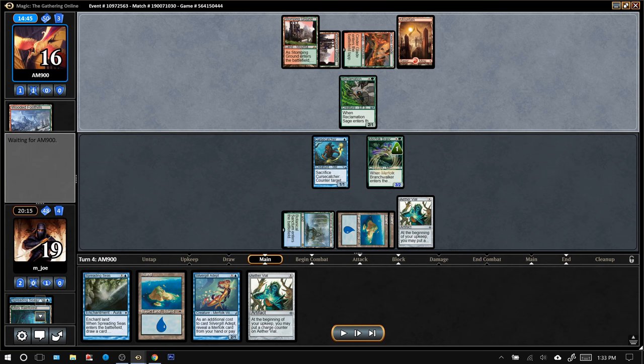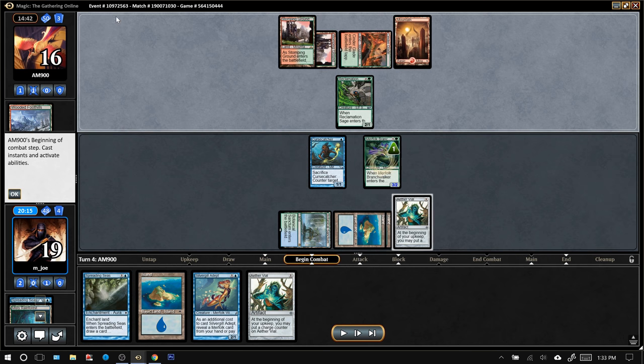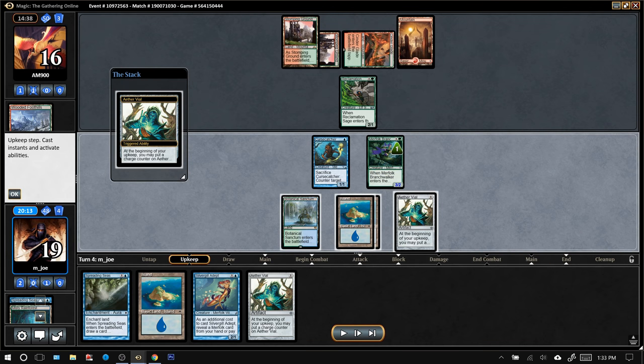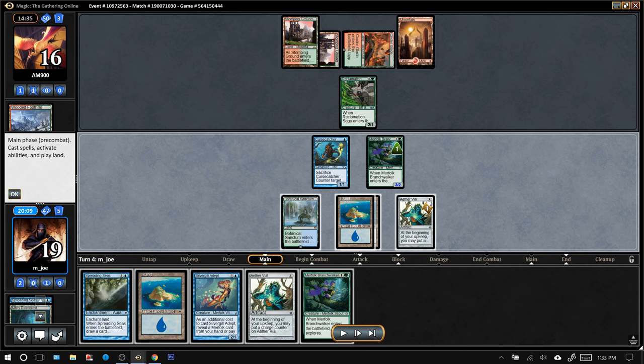I'll just play an Aether Vial here and pass. Shuffling away the Dispel was not the end of the world because I was going to tap out to get that Aether Vial out anyway — the Dispel was going to be on top so I couldn't have left mana up to use it this turn. Next turn I've got two two-drops which would be nice to play, and I'm going to tap out again, so not the optimal time for Dispel. Just a Cinder Glade tapped and a suspended Search for Tomorrow. Opponent is not attacking with their Rix Maadi Reveler. Passing with two mana up, three cards in hand. Drew another Branchwalker — actually better than the Dispel would have been.